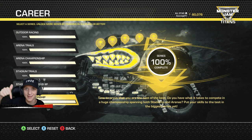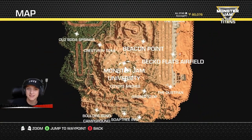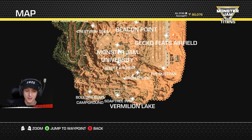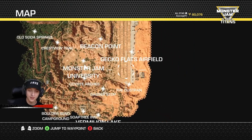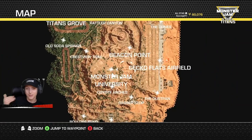That's what we're doing here today. So if we go ahead and actually take a look at the world map, you guys can see that there's actually a decent amount of stuff to do within the free roam area. I have checked out a bunch of the tracks and stuff in previous events, like Titans Grove over here in Gecko Flats. I think there are going to be some hidden things that we haven't found, so I'm just going to explore. That's the plan for this episode.